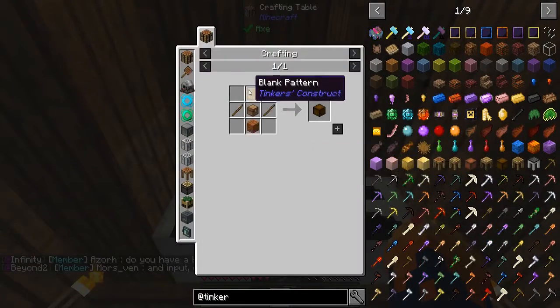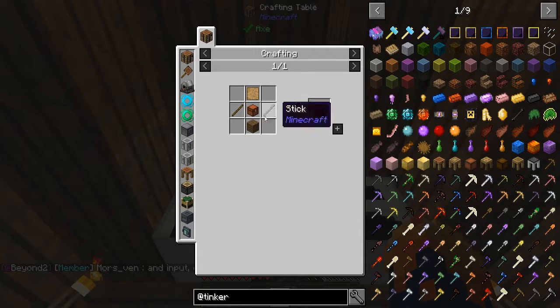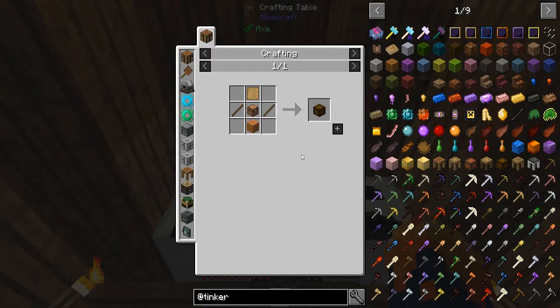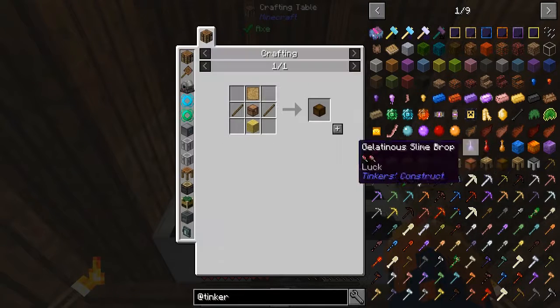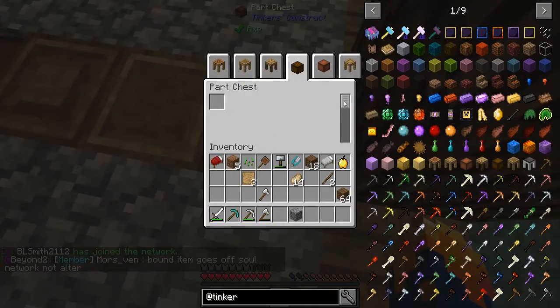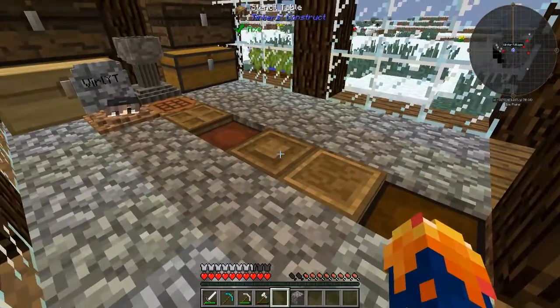So first we're going to need this, which that costs this — we'll make it. Next we're going to need a chest. Supposedly we don't have enough to make a chest — there. Chest. Then we're going to need sticks, then we can make it. So we made it. Let's just add another part right here. We have the part chest with everything that we need in this basic build.